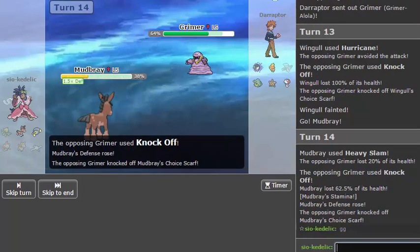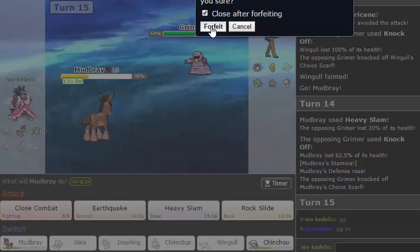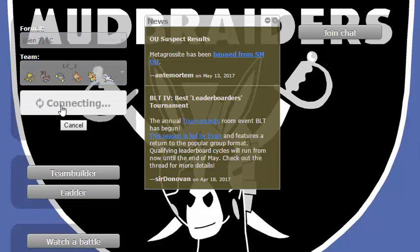I'm just going to forfeit because without the scarf there's nothing I can do. He said GG, which is nice. I really don't want to end on a loss after actually having decent wins, because that makes me feel like I was only winning because I was on the lower end of the ladder. Fingers crossed that I don't run into him again. I like him as a person but I would like to see a different team before ending this. So be right back, I guess.